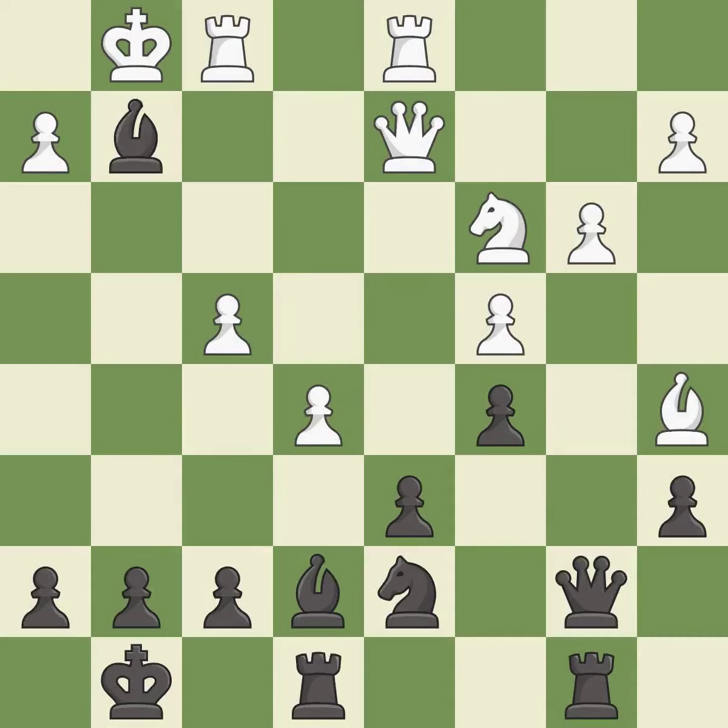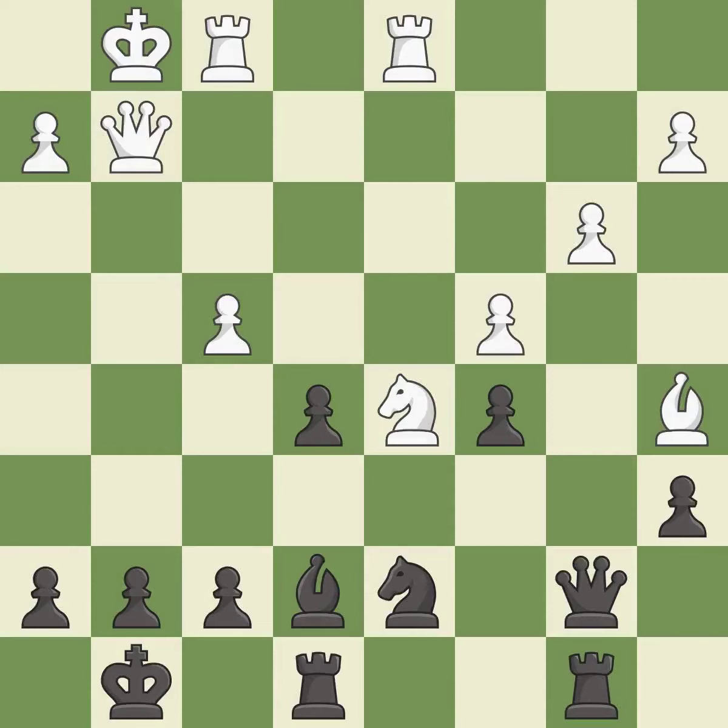This is the way to win a pawn. Capturing that pawn wins material. This takes an outpost — an active square where the knight cannot be kicked out by a pawn. This is the only good move. The pawn is now passed because it can no longer be challenged by opposing pawns as it tries to promote.